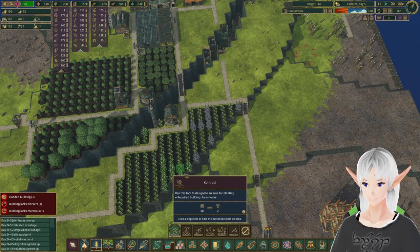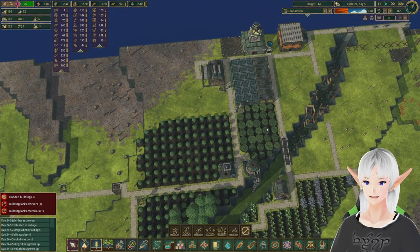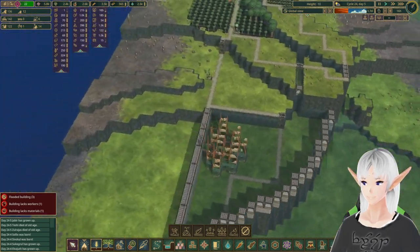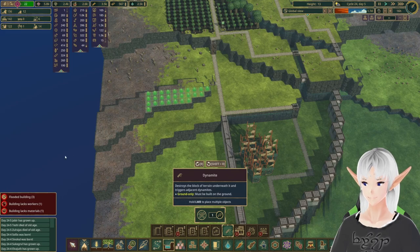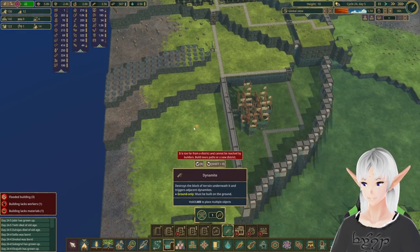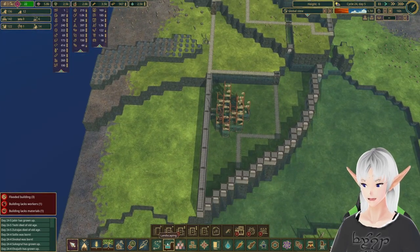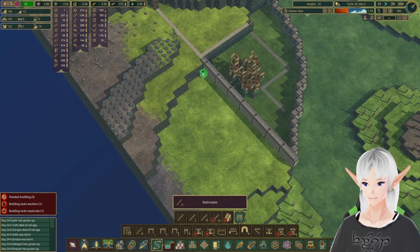We'll plant our crops. There's our kohlrabi, we've got that going. We've got some trees in here, and we've got beavers waiting on berries. I think we're also going to set up to get rid of some of this area in here because we don't really need this little island outcropping. Let's go and grab a couple more ladders here.